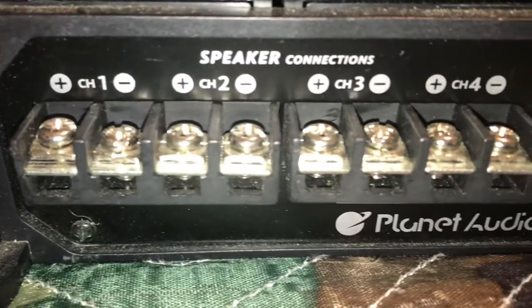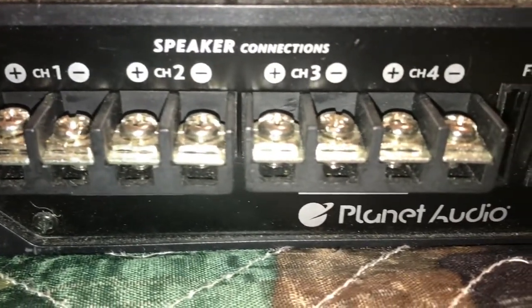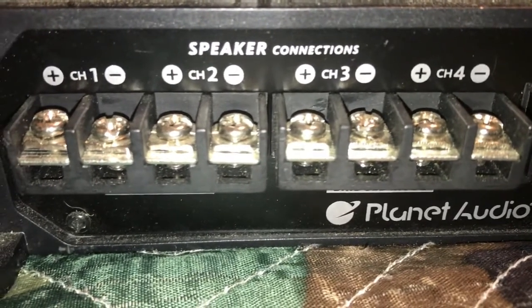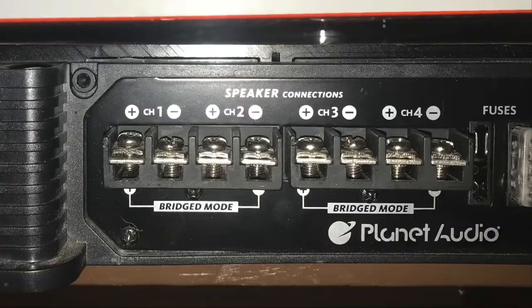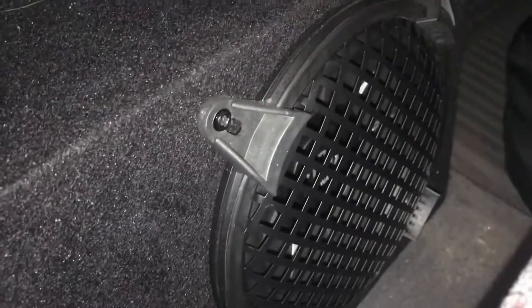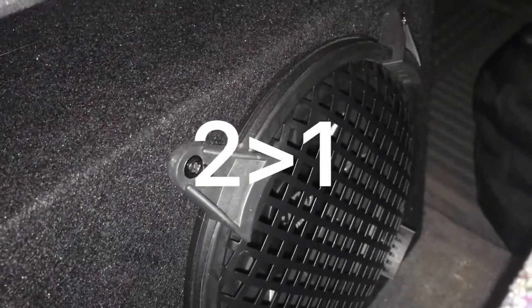Each channel has its own positive and negative to hook up a speaker and run under 400 watts. But I may have confused you since earlier I said I have an 800 watt 8 inch sub. This is where bridged mode comes in. To use bridged mode you connect the positive from the first channel and the negative to the second channel, or the positive from the third channel to the negative on the fourth channel. This allows you to connect a speaker that needs more power because it takes power from two channels instead of one.